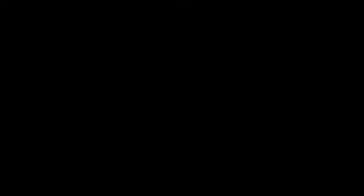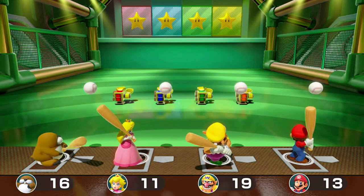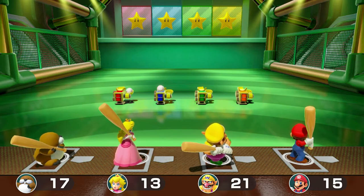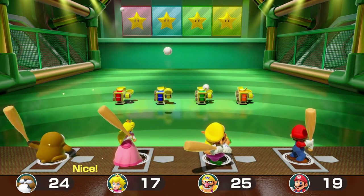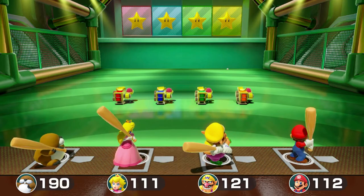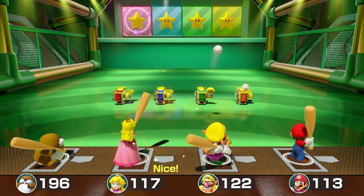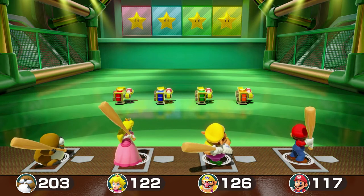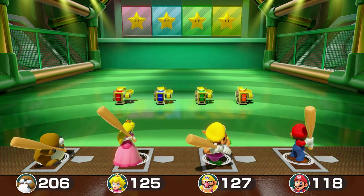Coming in at number four we've got All-Star Swing. The only reason I like this one as much as I do is because it reminds me of Mario Super Sluggers — sadly you can't play as Purple Toad, but I'll take what I can get. This game seems like a simple call-and-response: they throw the ball your way, you measure up, then hit it — but things start to get crazy when they throw fastballs into the mix, especially on remix mode. At times you only have a fraction of a second to react, and your eyes, ears, arms, and soul all have to be working in perfect sync.